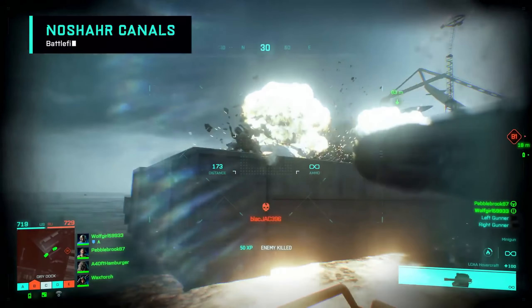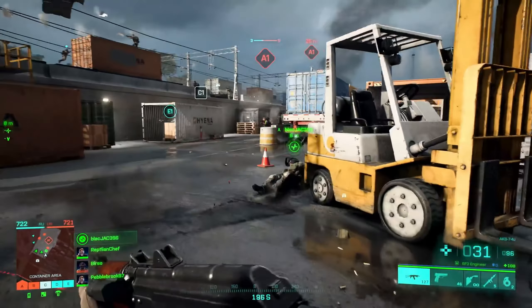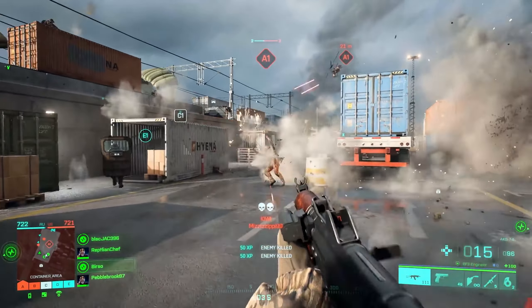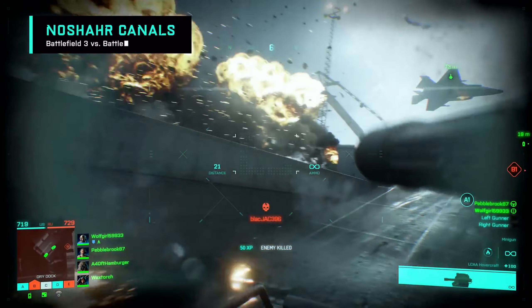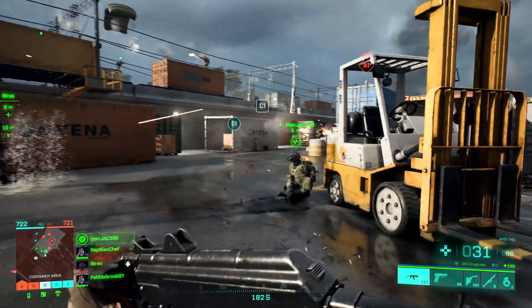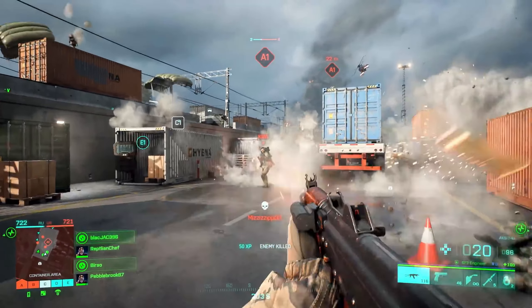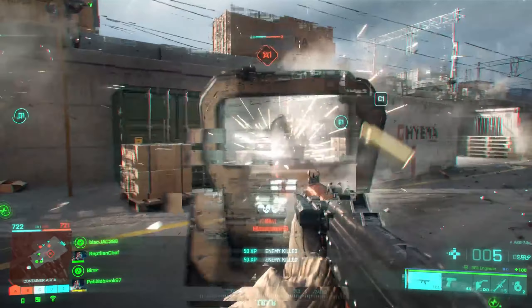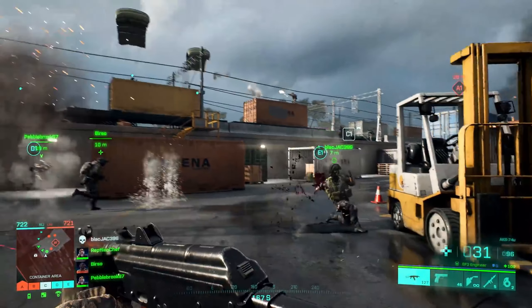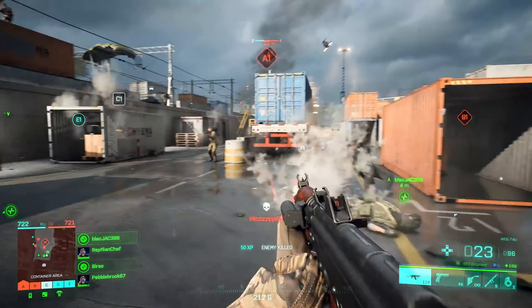Şimdi BF3'ten bir başka efsane haritaya geçiyoruz: Noshahr Kanalları haritası. Burayı da eskiden çok severdim. Burada Hovercraft'la tersaneye dalıyoruz. BF-42'den bir jet, BF3'teki jet yani Su-35'i kovalıyor. Ayrıca Mi-28 Atak helikopteri de var Ruslardan. Burada karşı taraf yani BF3 askeri perspektifinden görüyoruz - elinde AKS-74U var, altına lazer takılmış, Engineer sınıfındayız. DICE eski asker skinleri konusunda aşırı iyi bir iş çıkarmış; şu karakterdeki, şu kıyafetteki detaylara bakın. Başarılı bulduğumu tekrar tekrar altını çizerek söylüyorum.